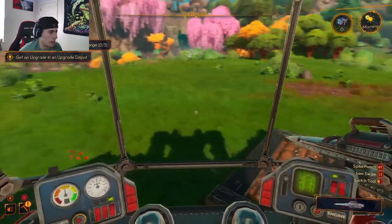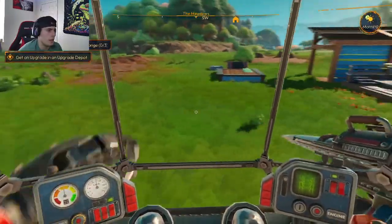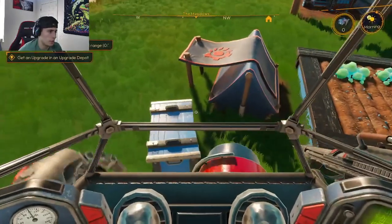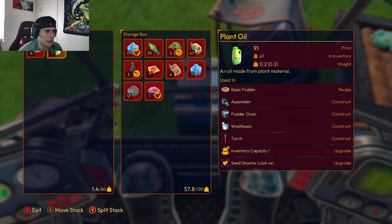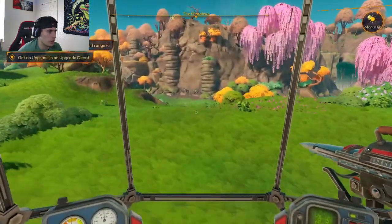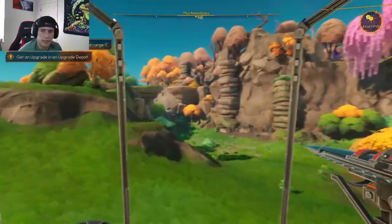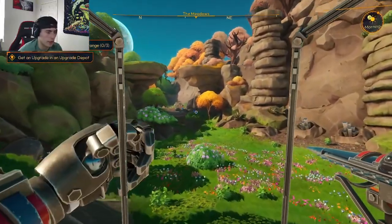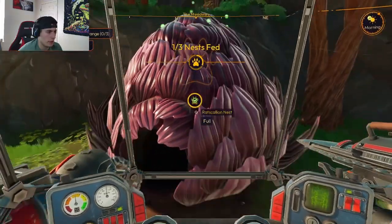It looks like we have 'feed an animal' as one of our side objectives, so while we're waiting we might as well do that. It seems like it takes the basic fodder to get that taken care of. I think there was like a rat nest or something over here, so we're just gonna head over there and start feeding these guys. Here's the nest - we could feed it. We fed it three times, I don't know what that does but it's something.